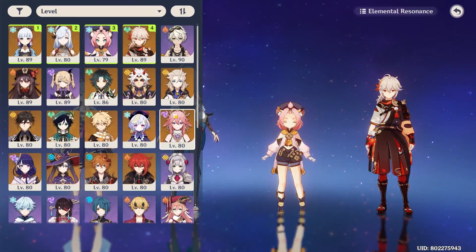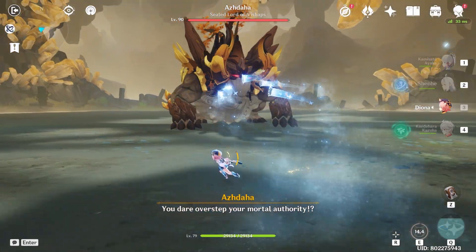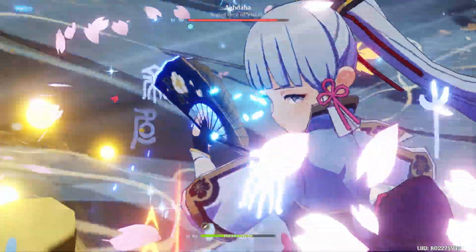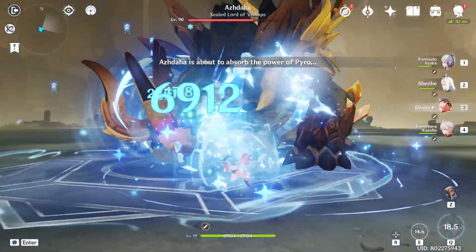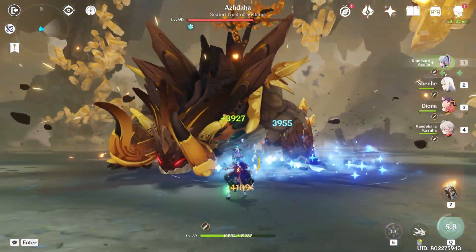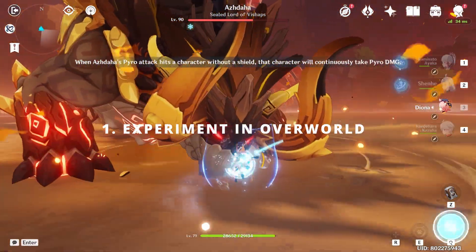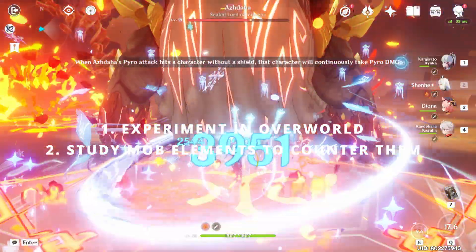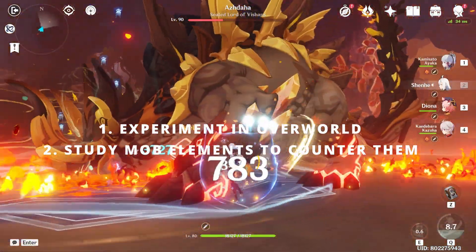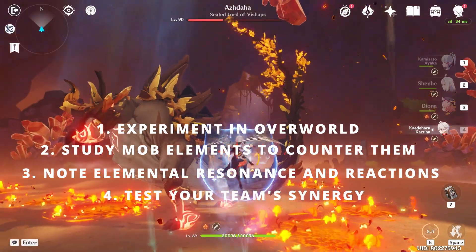If you come up with team compositions of your own, try them out and make sure you take advantage of the elements of the mobs so you can counter them. Capitalize on your elemental reactions — if they don't work or it feels clunky, you can change one or two of your characters. It's also important to be aware of each character's cooldowns since when you do your rotations, you want to have enough energy for your burst or skill to be available. To recap: for overworld, it's generally free for all, so you don't need to stress yourself out about your team. For specific domains, opponents, or the Abyss, you should know the elements of the mobs or their properties so you can build your team to counter them. Take advantage of elemental resonance and elemental reactions, and lastly, test your team out — swap some if it doesn't feel right.